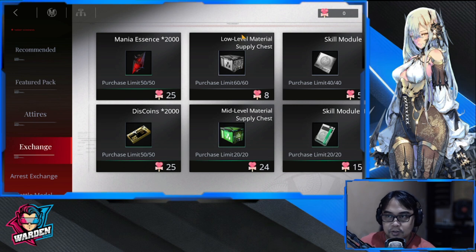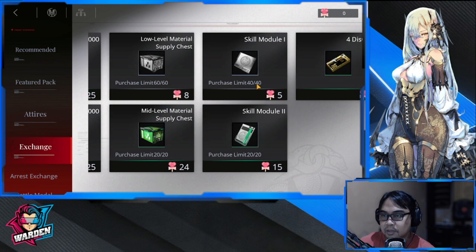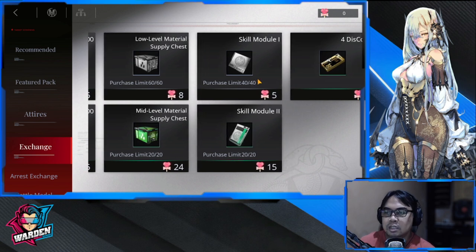If you need materials, this is a low level material supply chest - these two are good as well. The Mania Essence you will need from the beginning all the way to the end because you'll be acquiring a lot of sinners along the way, and you'll need Mania Essence to be able to go to phase three. Low level materials you also need.